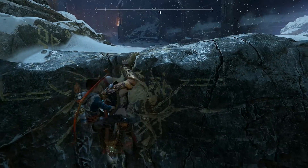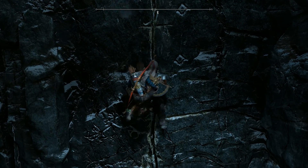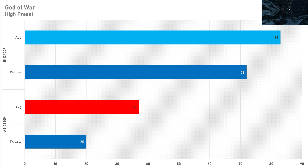God of War is up next, set to the high preset. It did seem pretty CPU intensive, and that stays true today — the 7650K got 37 FPS on average and a 1% low of 20 FPS. It's playable, but not particularly great, especially when you consider the i5-12400F got 83 FPS on average with a 1% low of 72 FPS, running nice and smooth. Hats off to the 7650K though — it did run God of War.